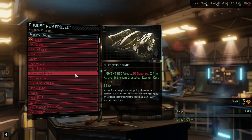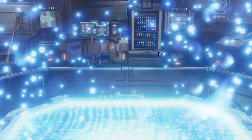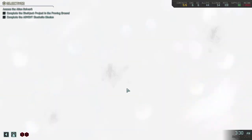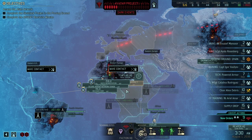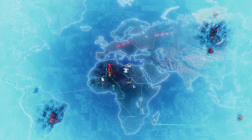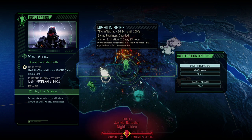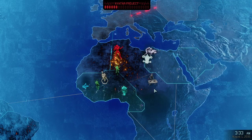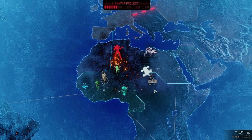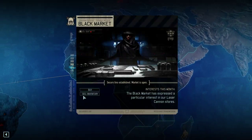Well, I want the blue screen rounds — at least I want the ability to build them. So let's shortly gain the supplies and start researching them. In classical XCOM 2 it was by far the best ammunition. I'd be interested to see what they've done to the blue screen rounds here — can't really fully remember what they've done in the normal Long War, but we're going to find out.